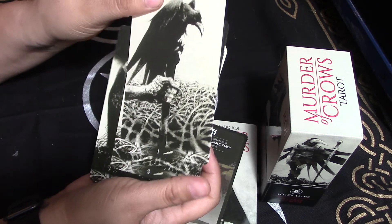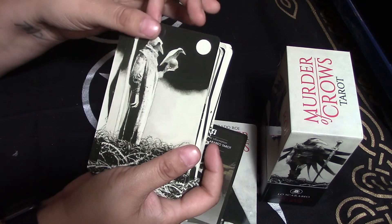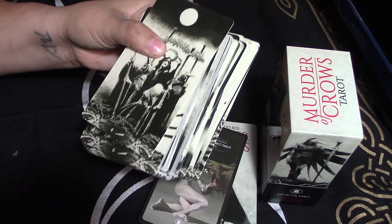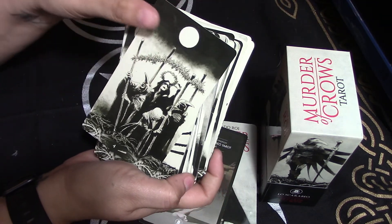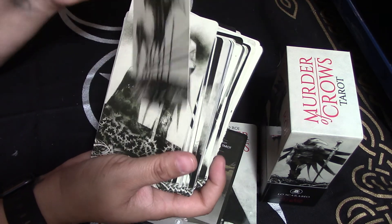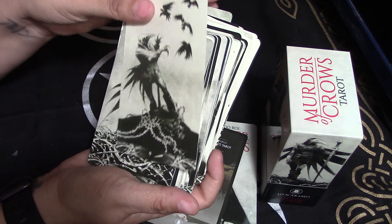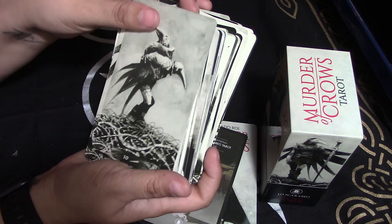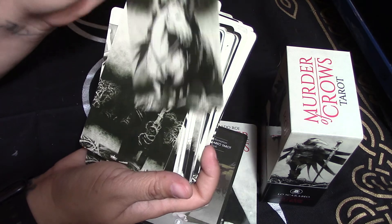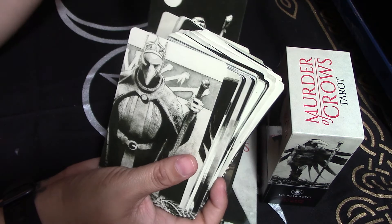This is wands, it looks like. Two wands. Three wands. Four wands. Five. Six. Seven. Eight. Nine. Ten. Page. Knight. Queen. King.